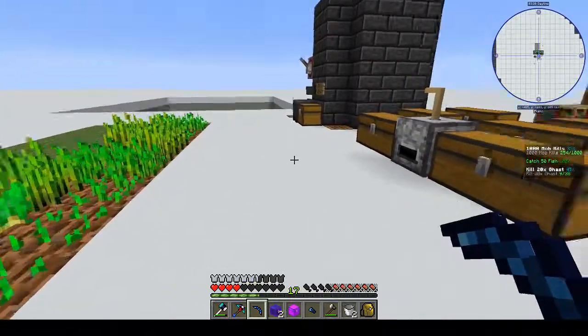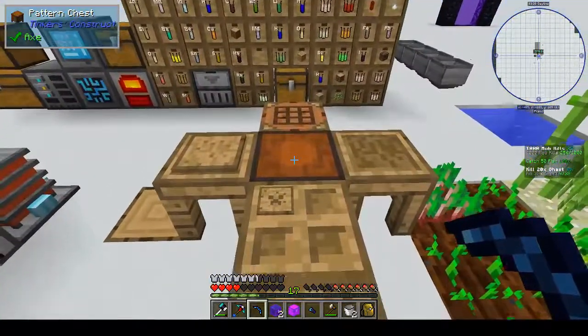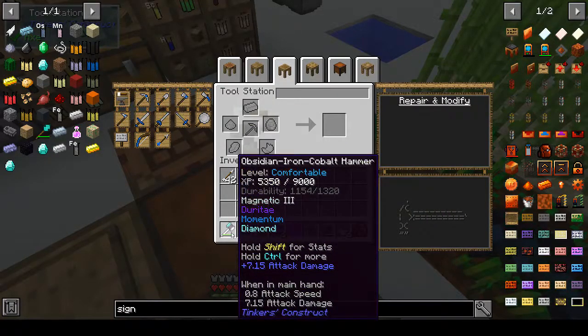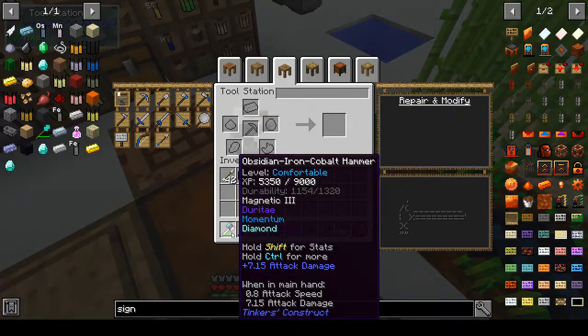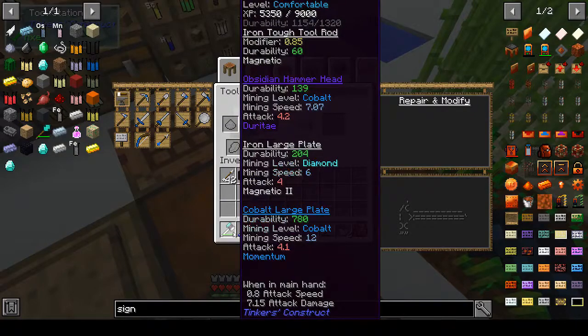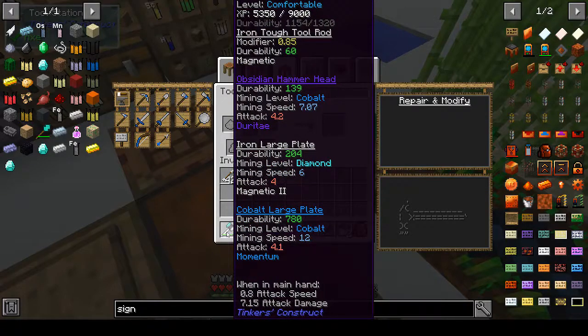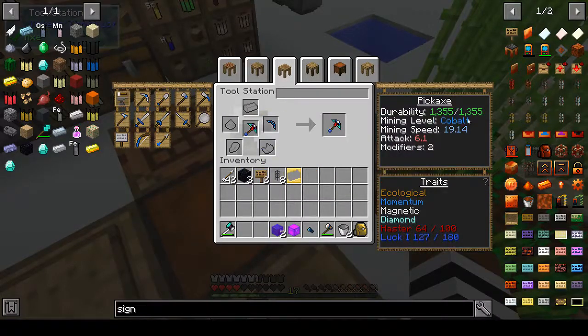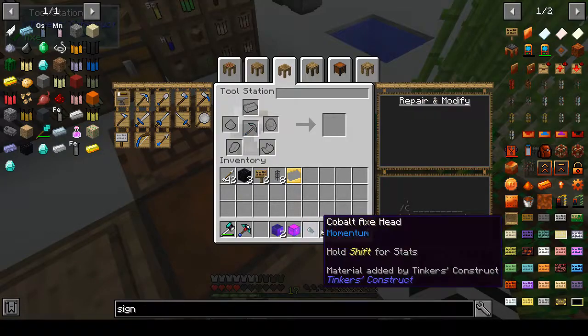Cobalt really ramps up the durability by tons - it is absolutely amazing. I already put a cobalt plate head on my hammer. The large plate is cobalt because then I don't have to keep replacing it. I was going to put it on the pickaxe head and when I went to put it in I saw how much durability - it pretty much doubles the durability, which is pretty awesome.